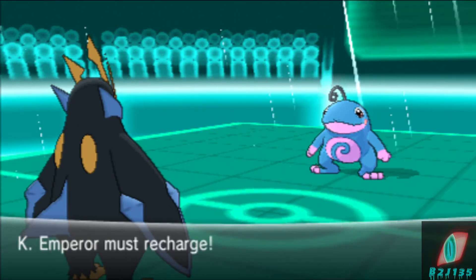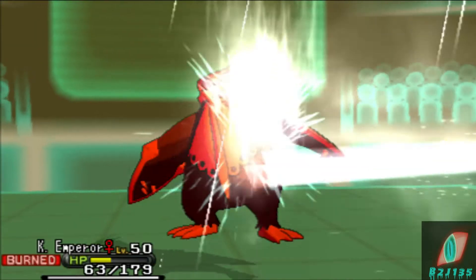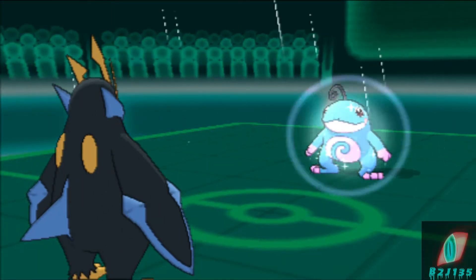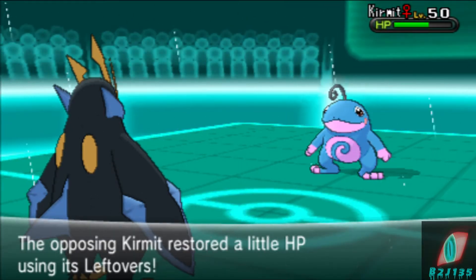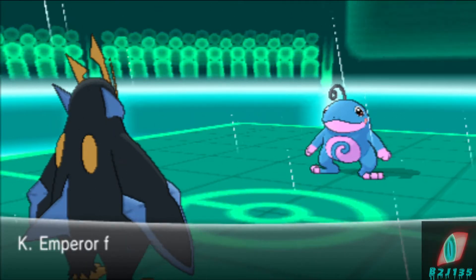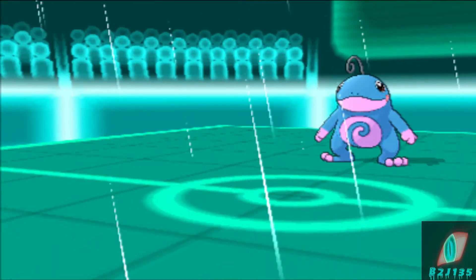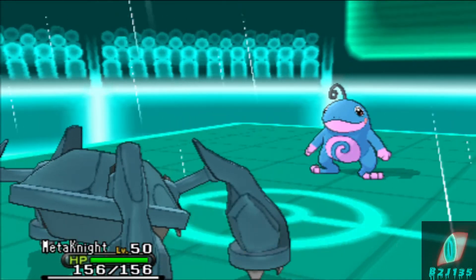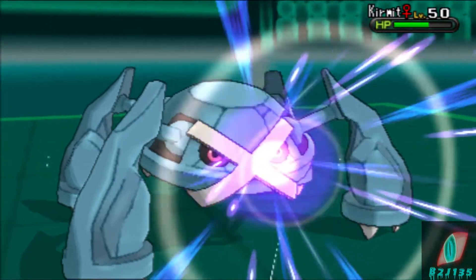Sure, it's a Hyper Beam situation because I have a recharge turn. He's going to go for Skull Bash. But if I had Grass Knot, I think I would have had a much better chance to take out this Polytoed. Being that this is Mono Water versus Mono Steel, I didn't think about it — I just kept the set the same. I thought it was going to work. Most people actually go for Grass Knot against Mono Water. I should have, but I was just like, I'm going to pick a type I never use.